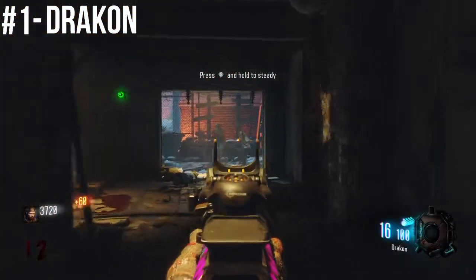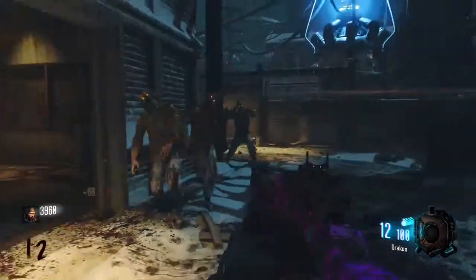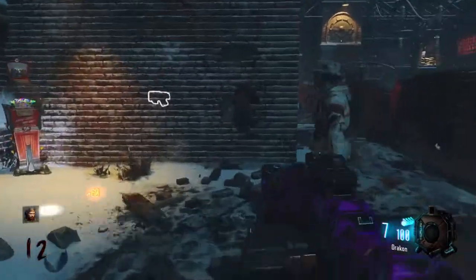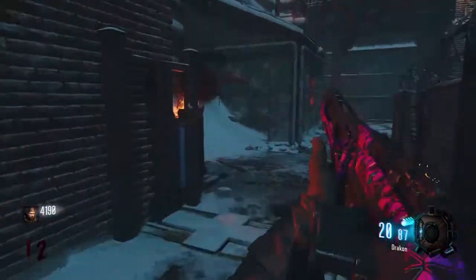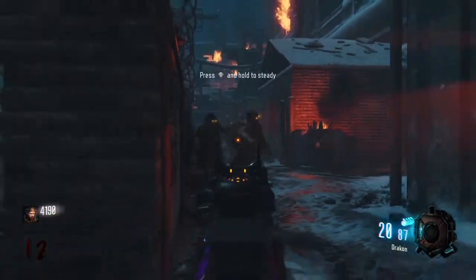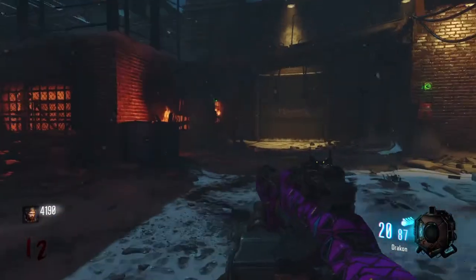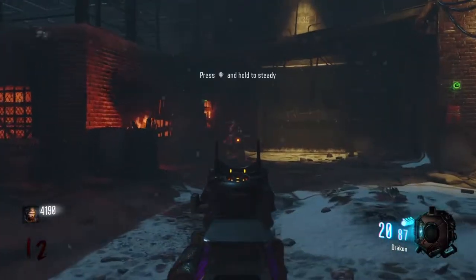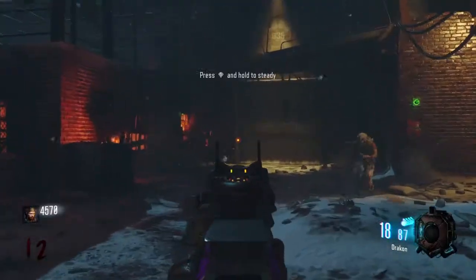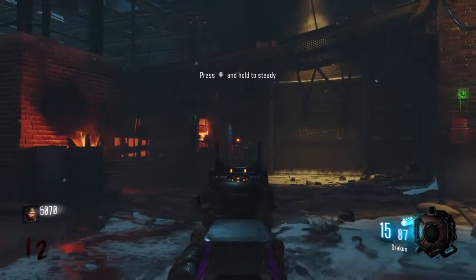Here in the number 1 spot, I have the Drakhan, which is another sniper rifle, surprisingly. The Drakhan is probably the most OP gun in the game right now, so I would definitely recommend getting on Zombies right now and grabbing the Drakhan before they nerf it or do something to it. It can take them out in one shot — it is collateral city whenever you use it. It's great for headshots, it has amazing damage, it's semi-automatic. It's perfect, especially if you upgrade it. If you ever get it from the box, grab it as soon as possible.